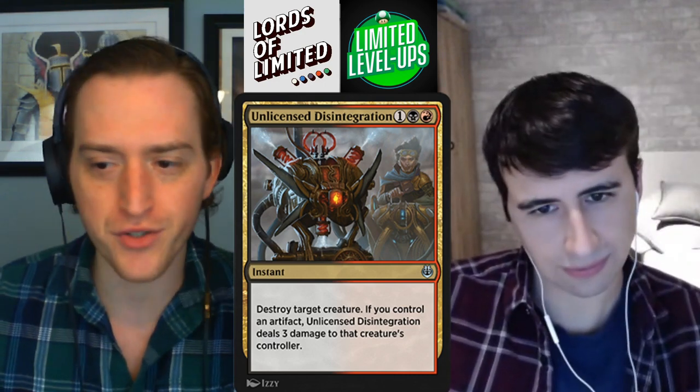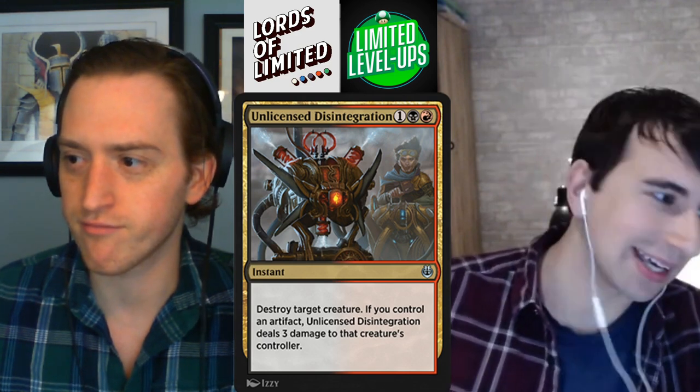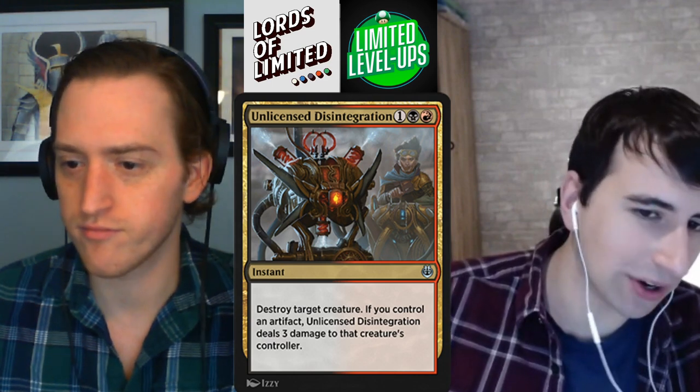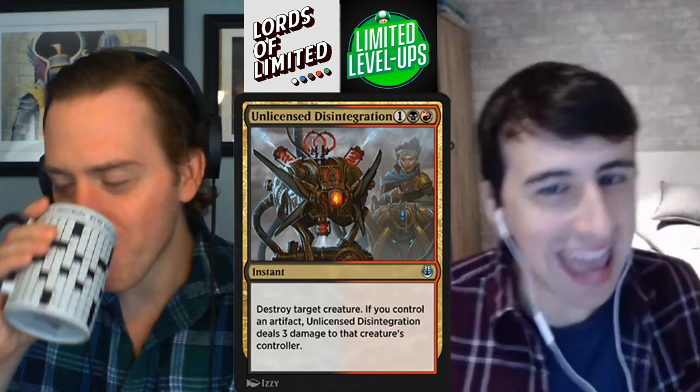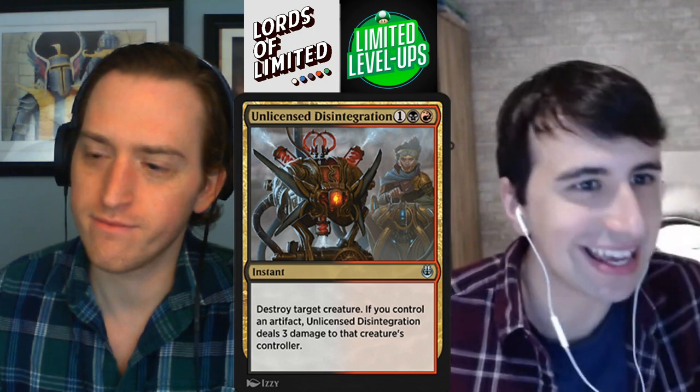Next up, Rakdos — we've got Unlicensed Disintegration: one black-red for an instant. Destroy target creature; if you control an artifact, Unlicensed Disintegration deals three damage to that creature's controller. Yeah, this is a brutal one — it's just Murder at its base value, but when you're in an aggressive deck and your opponent plays a key blocker on turn four or five, you kill it, deal them three, and get in for a big hit — that's nuts. It's hard to give this card anything less than... I kind of want to go A-minus on it. Whoa. Just because it's cheap removal and you're getting more on the exchange than a simple one-for-one. Like, just Murder is already a B-plus, and in those aggressive decks it's even more than that. I'm going A-minus on this one. I'm not getting suckered in by removal — I'll go B-plus, but I like the enthusiasm.